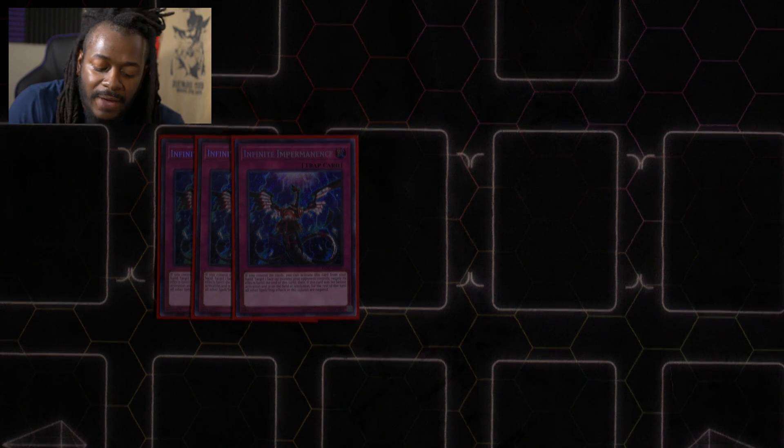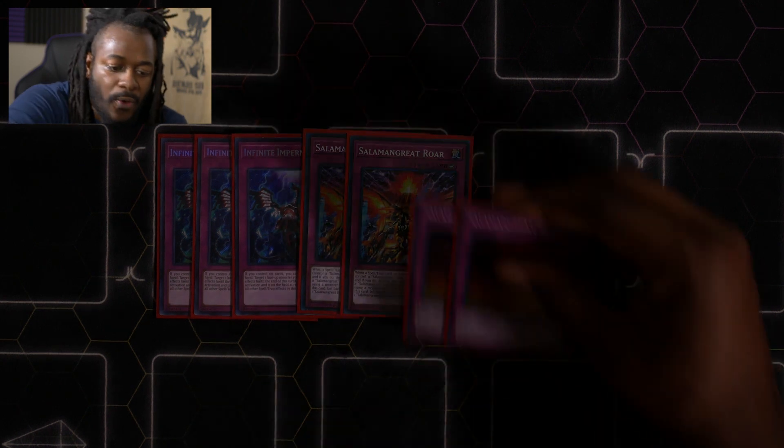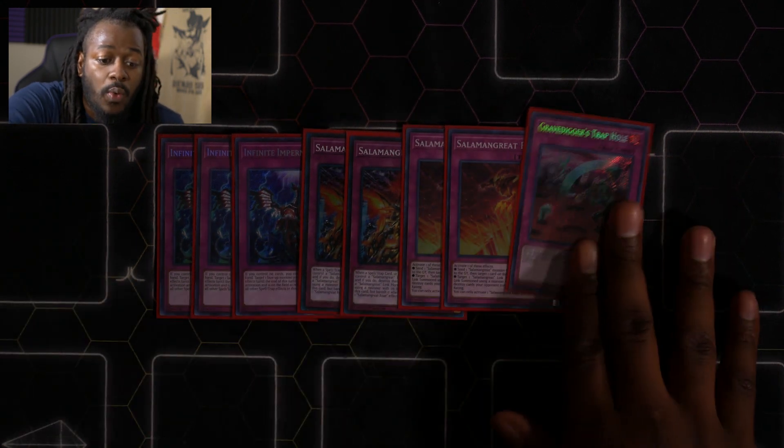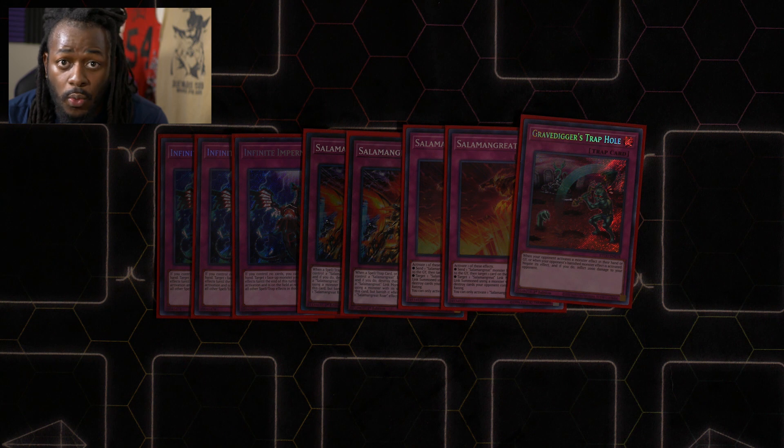Moving on to the traps: I play three copies of Infinite Impermanence. Fret not if you can't afford it — I strongly suggest just playing Effect Veiler. They almost do the exact same thing, except Effect Veiler can be played when you have cards on your side of the field from the hand. Next is two copies of Salamangreat Roar, two copies of Salamangreat Rage, and one copy of Gravedigger's Trap Hole. The correct number of Gravedigger's Trap Holes is anywhere between zero and two — if you fear Nibiru or don't want to be hand-trapped.